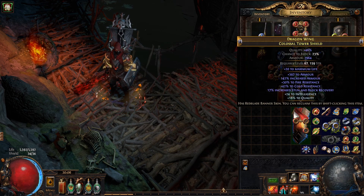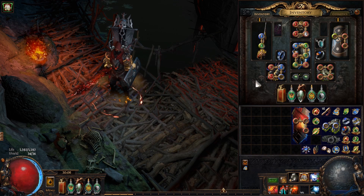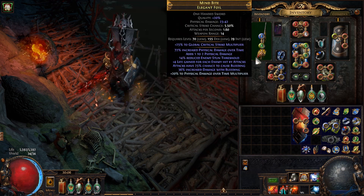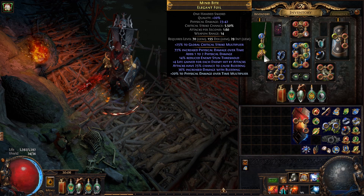For the weapon, we are using a stat stick — meaning the weapon's only job is providing damage bonuses to bleed. What I recommend is a one-handed weapon with increased physical damage over time from Warlord Influence, alongside damage with bleeding, physical damage over time multiplier, or damage over time multiplier. The more bleed-focused modifiers you can cram into it, the better this build will do.